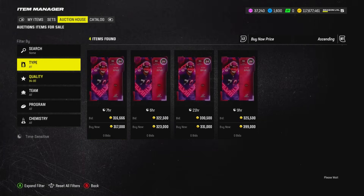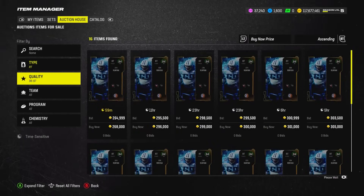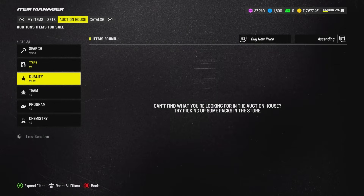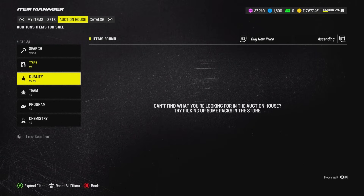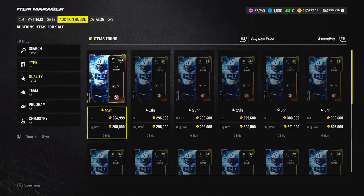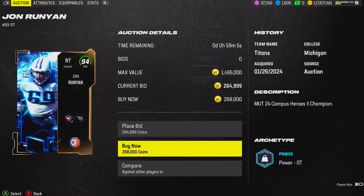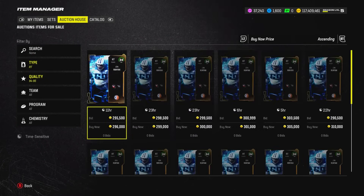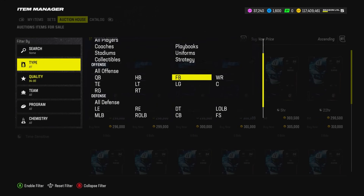At right tackle there's no 96 LTD option. John Runyon is like one of the only few cards we've had to buy in the last two shopping spree videos — John Runyon, welcome back to the team, 94 overall right tackle. Now we're getting into the fun part: the skill positions. Let's start with fullback.